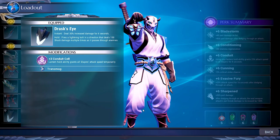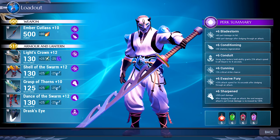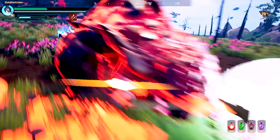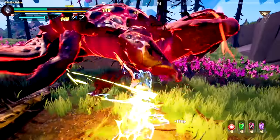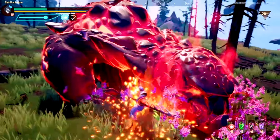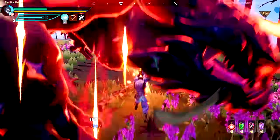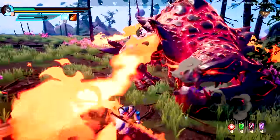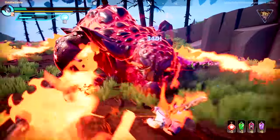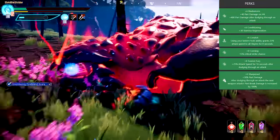Next, you will need the Rezachary helmet with the cunning cell, Carabaic chest with a blaze storm cell, Kausha gloves with a sharpened cell, Carabaic leggings again with a sharpened cell, and finally a Drask lantern with a conduit cell. I recommend you have all gear pieces at least to plus six so that this build can start working properly. At plus six you can use plus one cells and still get decent part breaks in a decent time. Of course the best situation will be when you can get your items to plus ten or when you have plus three cells. Since two of the perks are achieved only with cells, when everything is fully leveled you will have six fully maxed out perks: Bladestorm, Conditioning, Conduit, Cunning, Evasive Fury, and Sharpened.